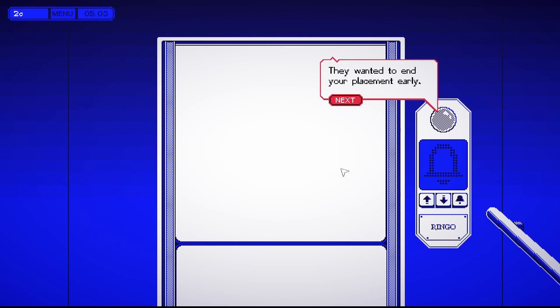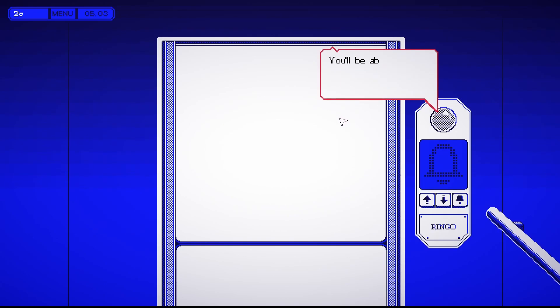'They know we've been in contact with you. They wanted to end your placement early, but we've hacked some systems. You'll be able to work this one last day as planned. Dispose of as many alpha samples as you can. We'll be in touch later tonight.' Okay cool — so we just throw them in that one tube off to the side, right?